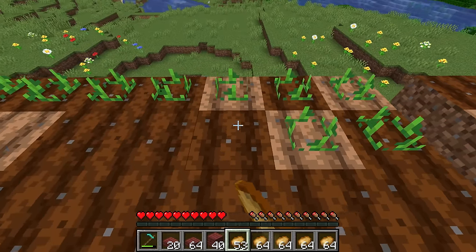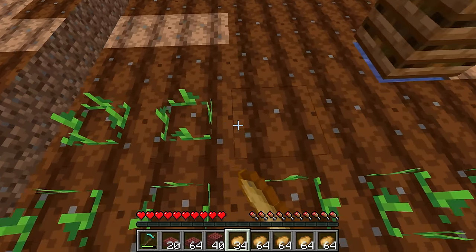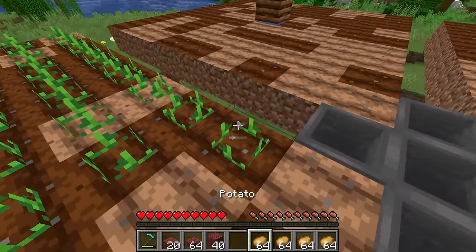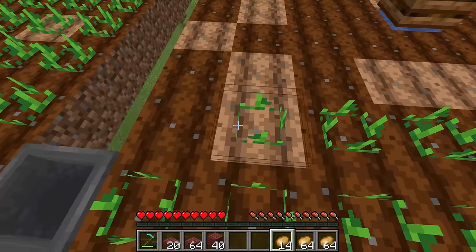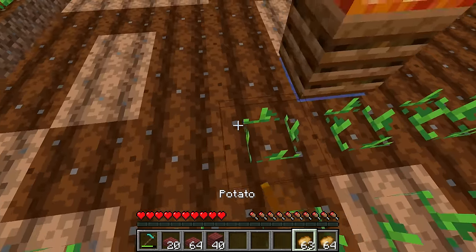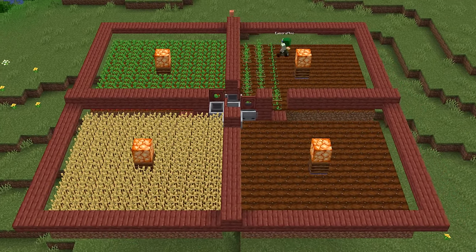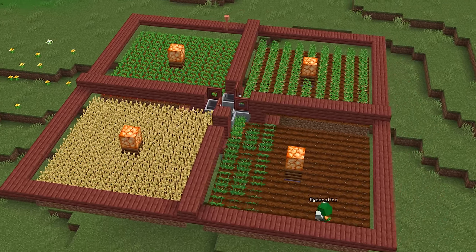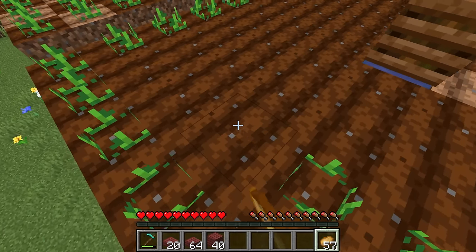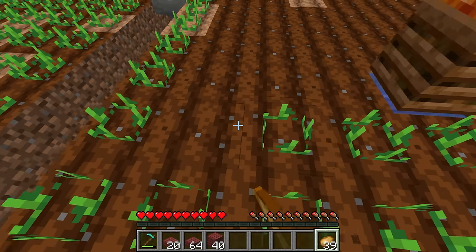Go throughout the entire farm and plant a potato on every single piece of cropland. Carrots and potatoes are the most efficient, but you can also use wheat seeds or beetroot seeds. If you want multiple crop types, keep each field the same — one field potatoes, one beetroot, one wheat, one carrots — because mixing crops means each villager only has one crop type in their inventory, making everything simpler.